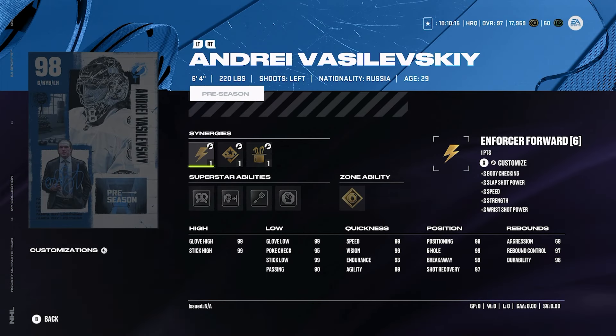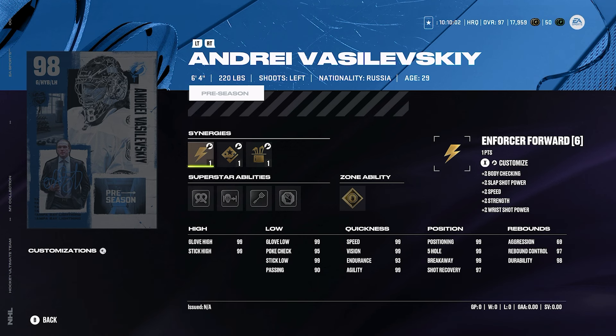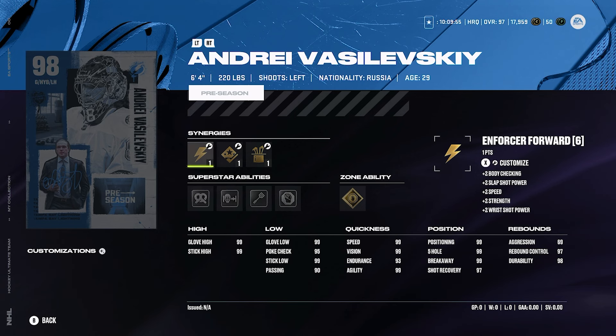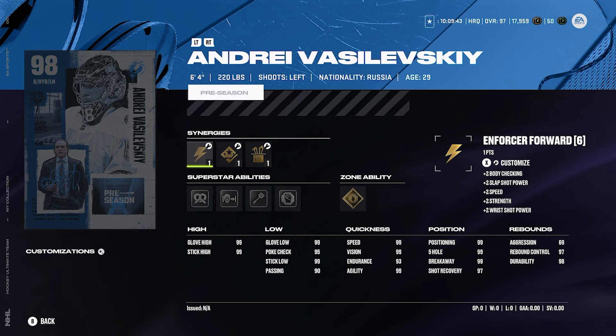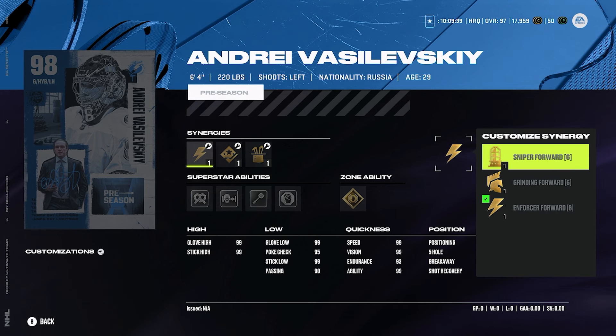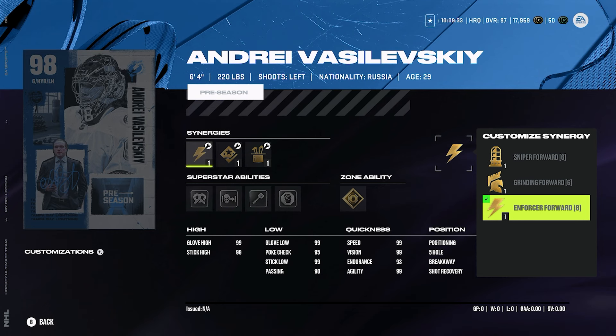This is one of the more shocking times where I don't put a goalie last on a ranking list. The reason I'm not putting him last is because he's got great size for a goaltender. I really thought Vasilevsky was like 6'2" in HUT or even maybe 6'3" at tallest — I feel like they changed the height on a lot of players to more accurately reflect real life. I know Hedman was 6'7" this year and was never that before. But Vasilevsky gets 6'4", 220 pounds with a left-handed catching glove. He's got sniper forward, grinding forward, and enforcer forward — some interesting synergies you don't see too often, especially grinding and enforcer forward. For a goalie though, synergies don't really matter.